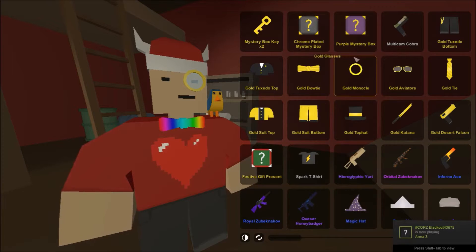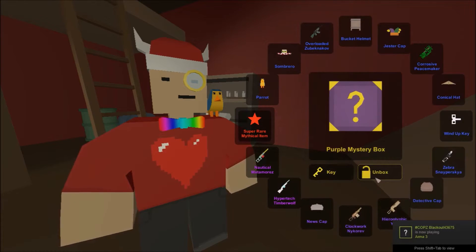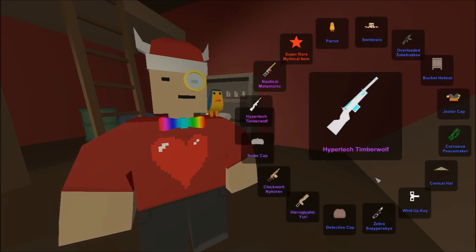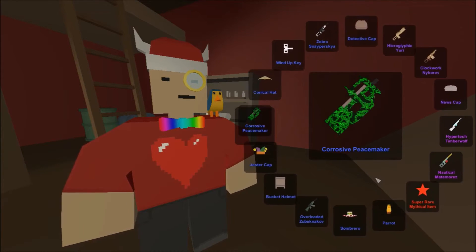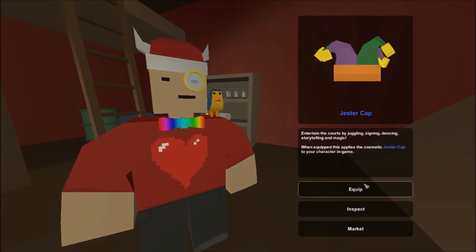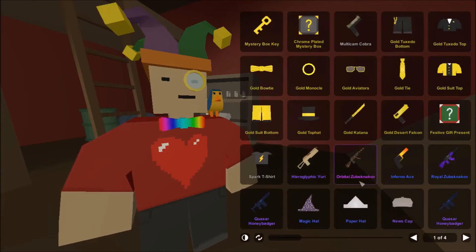Another purple mystery box - inspect and unbox. Looks like we're getting a jester cap, that's one of the ones I wanted. Let me equip that. Oh yes, it looks fabulous! One more mystery box key left, for the red one back here.